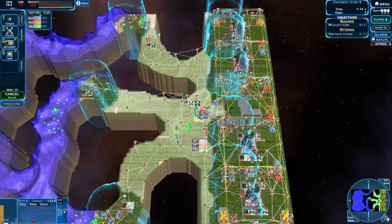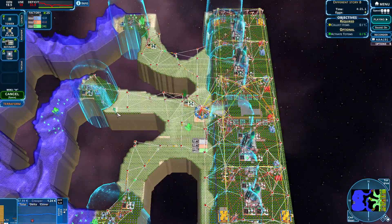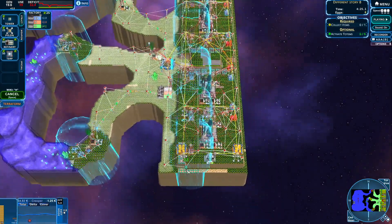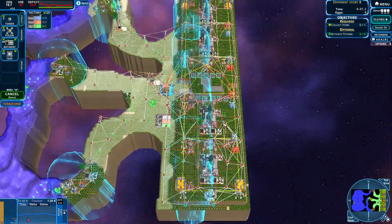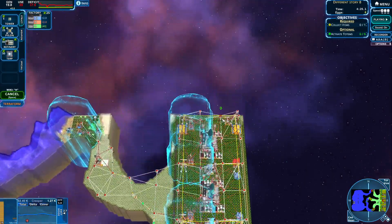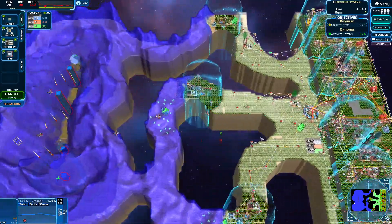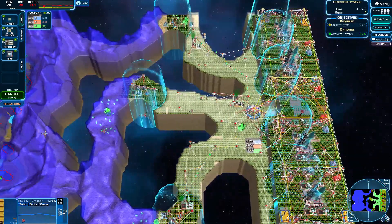What else can we do? Do we need to build more towers anywhere — maybe here, maybe here — to get a little bit more energy coming our way? Is there anywhere else we can place towers? I don't think so, maybe here.